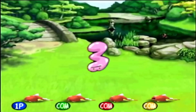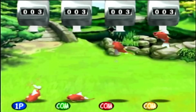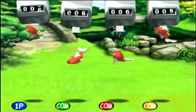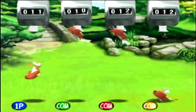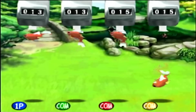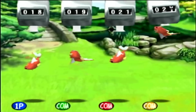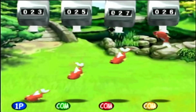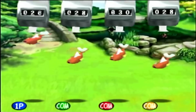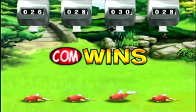The first minigame is Magikarp Splash, which is very simple. All we have to do is make Magikarp jump into the counter at the top of the screen as many times as we can before the timer runs out. To make Magikarp jump high enough to hit the counter, we have to press and hold down A, and then when Magikarp is landing, we have to press and hold A again. If we can time it right, we can cause Magikarp to instantly jump right upon landing, wasting no time on the ground whatsoever.